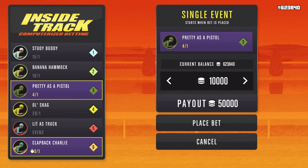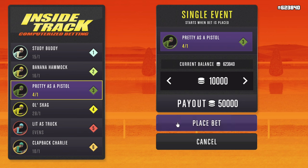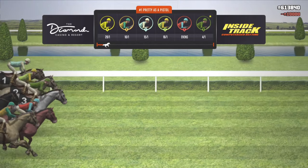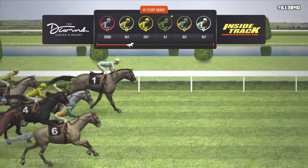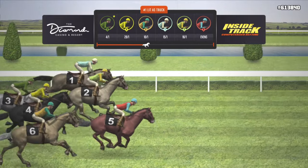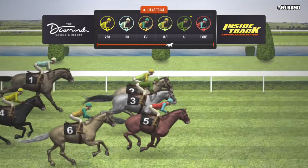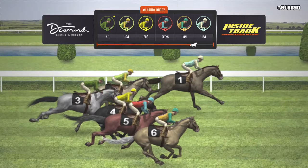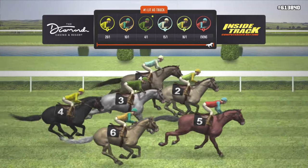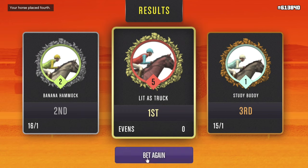Right now, Banana Hammock and Old Skag at 26-1 are out of the question. I'm looking at the even, Study Buddy, and Pretty as a Pistol. Pretty as a Pistol is the one I feel confident betting on — it sits best in the middle. I'm not sure at all on this; this is just guesstimating, assuming, hoping — and I think that's exactly what gambling is. The horse we placed came in fourth, so we did not win that one. Let's keep it moving.